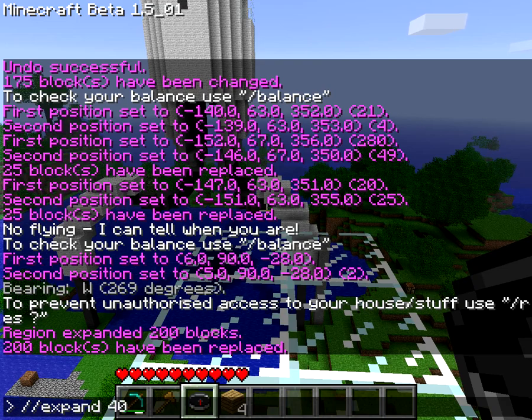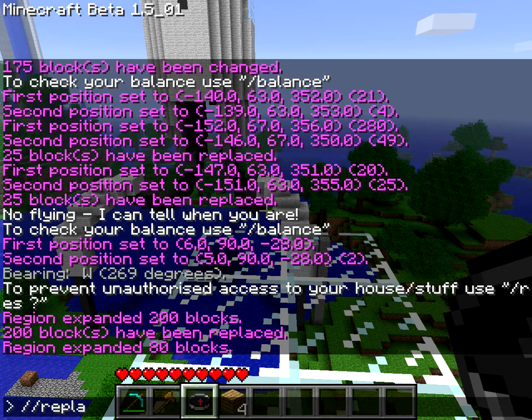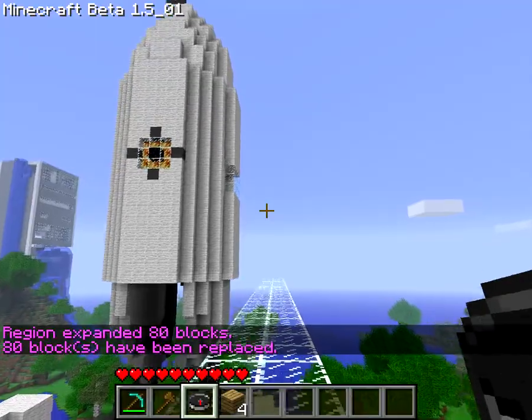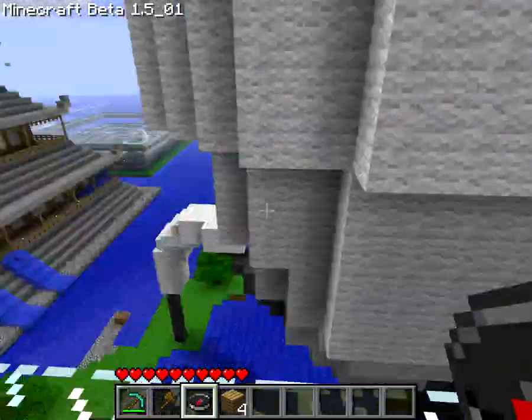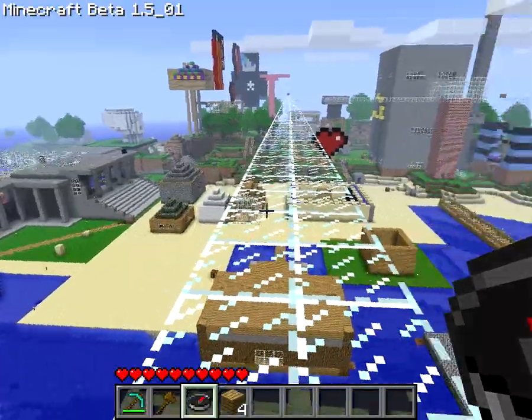Expand another 40 west, and replace the air with glass. And there we go — it's gone to the portal turret. You can marvel at all its glory. Thanks for tuning in to this tutorial. Tune in next time for another.